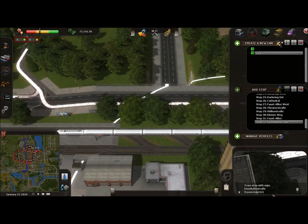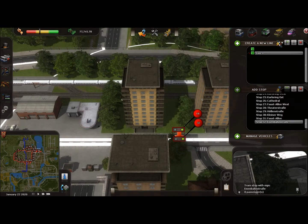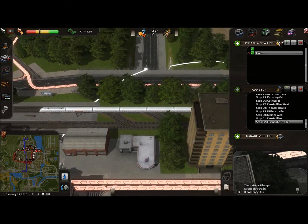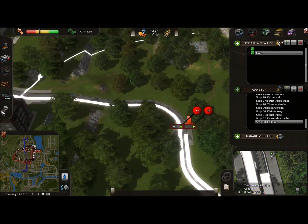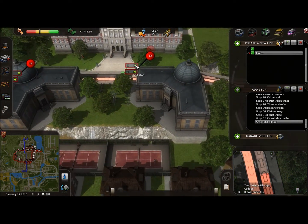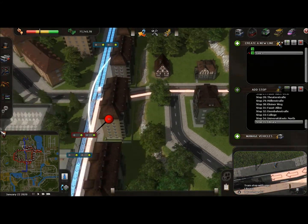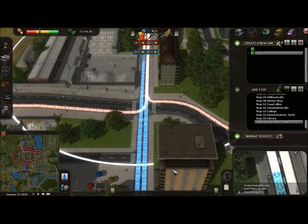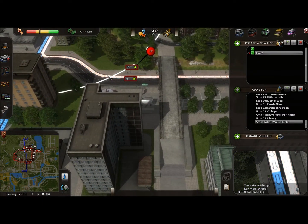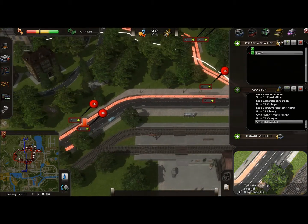Welcome back to the Cities in Motion let's play tutorial. Last time we were building our tram system, and now we're going to finish that off and build an underground system — unless I decide to build another bus line first. So we're going to go around and finish this.